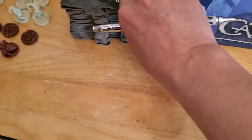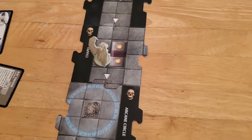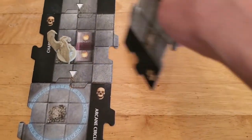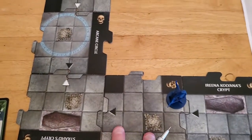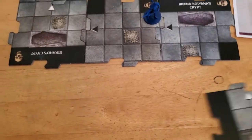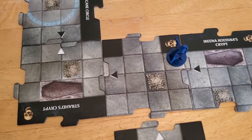Let me think about the direction for a second. I want to get away from that gargoyle because going the other way might put us next to it again. Let me slide this forward — we'll say she explores to the south and we see an unfortunate triangle.